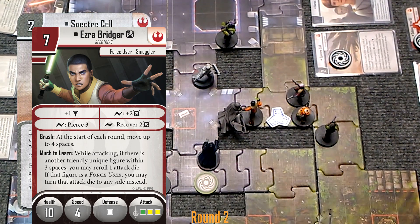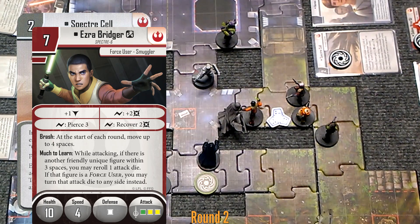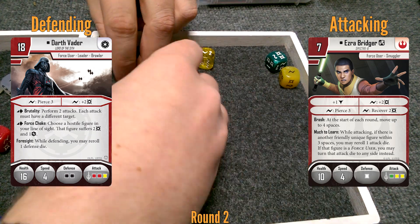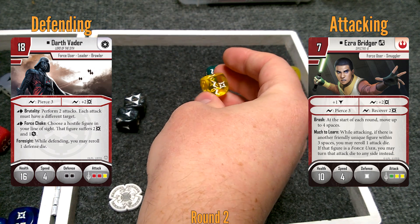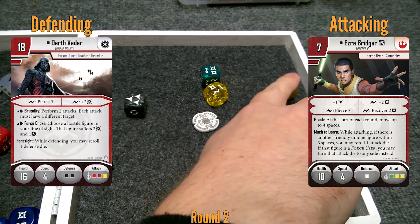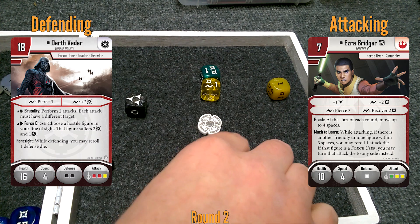What's his ability while attacking if there's another friendly figure within three spaces? I can reroll a die. Kanan is within three, so I get to turn one of his attack dice to any side. I rerolled into the same thing. My reroll is going to be turning it — I need two surges. You're blocking four, so I'm gonna pierce three — or pierce one after you reduce it. My other surge is gonna add two. One, two, three, four, five, six — you're blocking three, so he takes three.